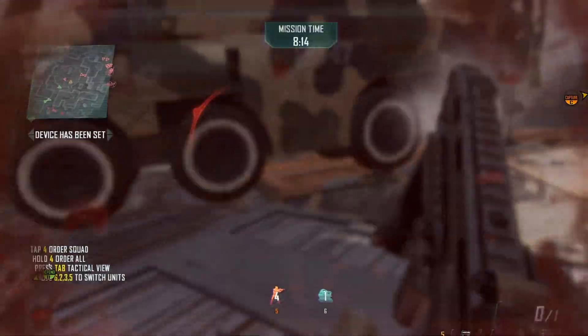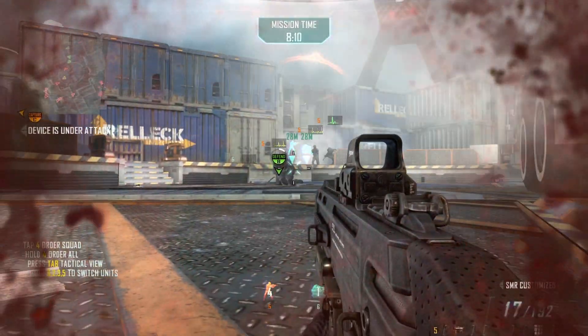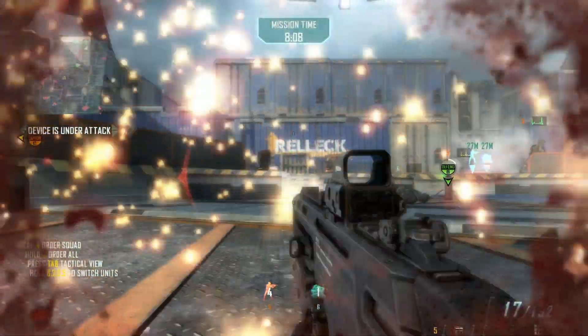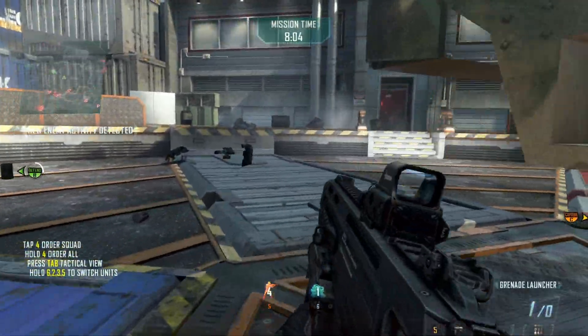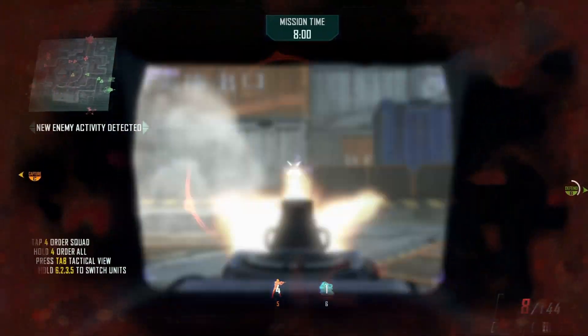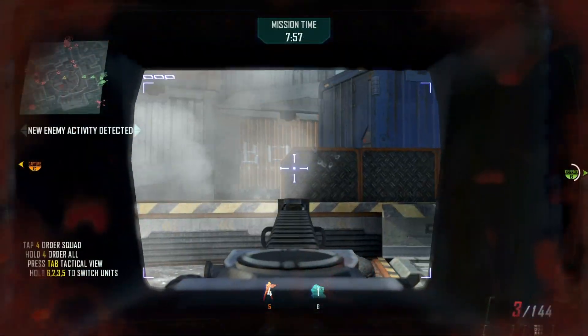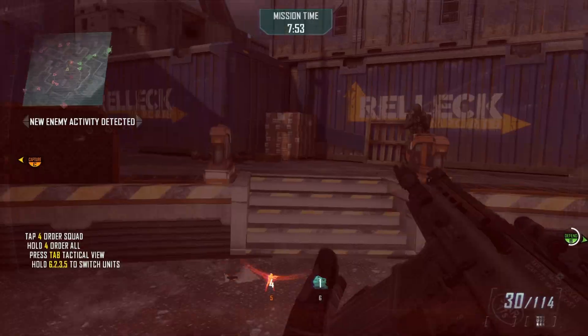Scrambler unit in place — guiding system corruption in progress. We're losing the scrambler! That's a kill. Additional squad incoming — prepare to receive. Engaging enemy infantry. That's a kill! Engaging enemy infantry. The enemy has destroyed our guidance scrambler.